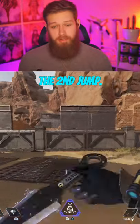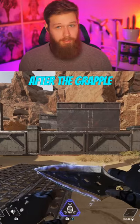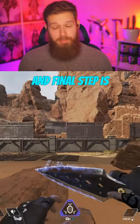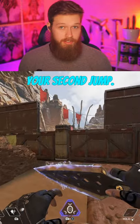Step four is going to be the second jump. We're going to slide jump into the wall and then immediately jump off of the wall after the grapple initiates. The fifth and final step is reintroducing your movement key. To do this, you simply want to turn your camera in the direction you want to go after your second jump.